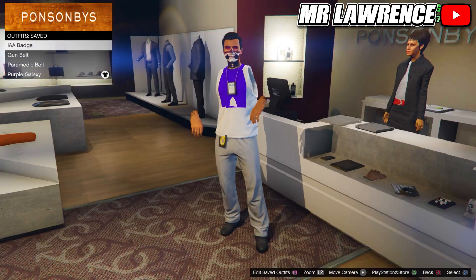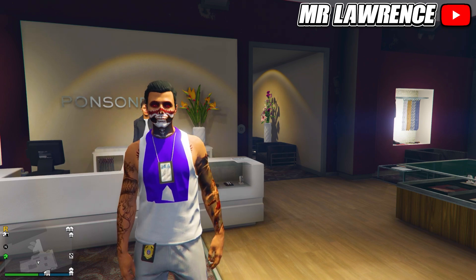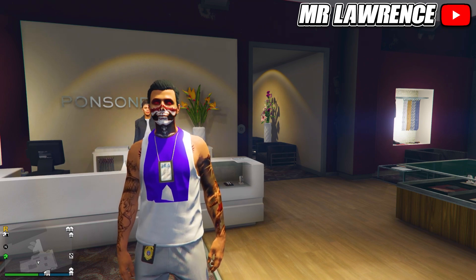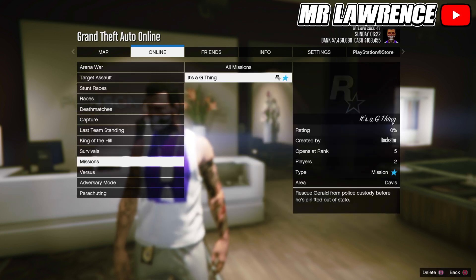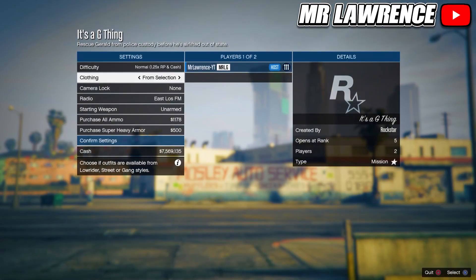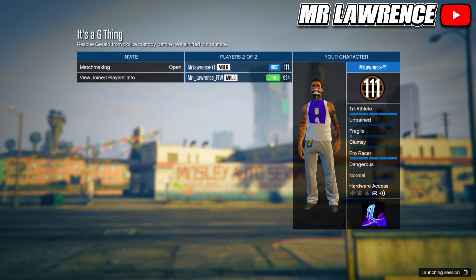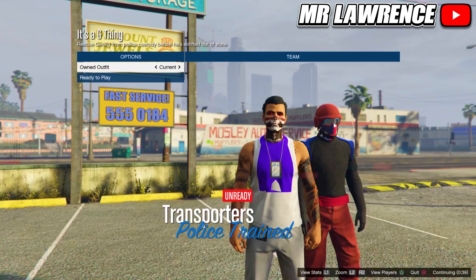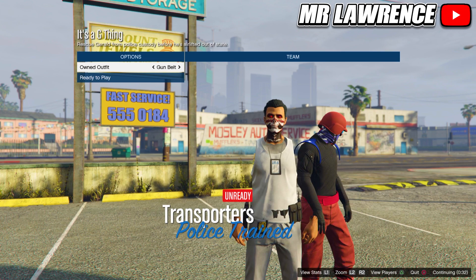You can now equip the first IAA badge outfit. From here, you will need to bookmark the job from the pinned comment. When you've bookmarked the job, you will need to restart your game so it pops up in game. You can then find it through your pause menu under bookmarked jobs and then missions. If you can't bookmark it for some reason, your friend can bookmark it and invite you to the job. Just make sure that the host changes the clothing setting to player saved outfits and then he can start. Now scroll through the owned outfits two or three times and you will see the badges and either the gun belt or the paramedic belt.